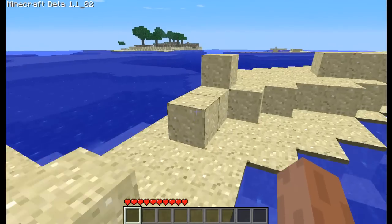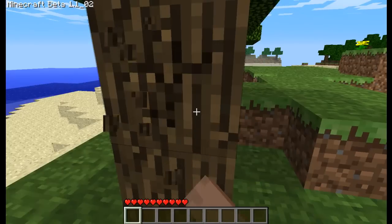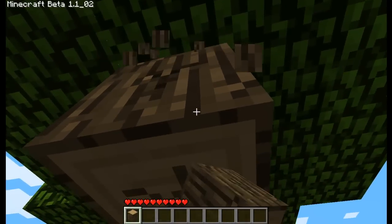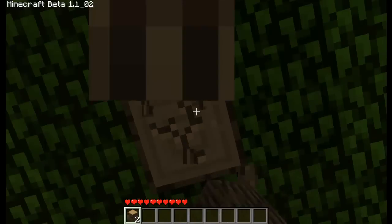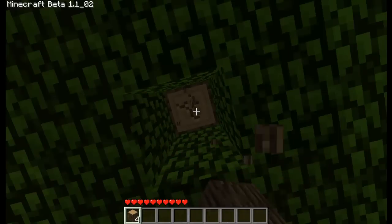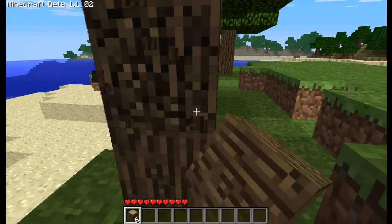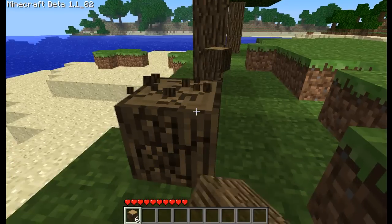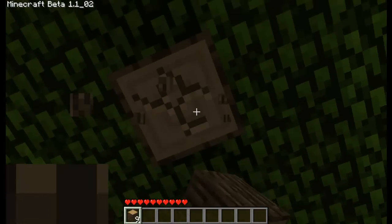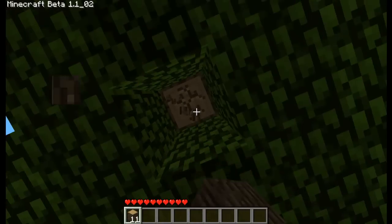If you guys get Minecraft, which I recommend because it's really fun, basically the first thing you need to do is get wood, and your objective for the first day is to make a shelter that you can use to survive in, because zombies come to eat your soul at night, and that's not a good feeling. First thing you need to do is establish a base somewhat close to your spawn point, because you want to be able to respawn there and get to your house after you make it. Because if you die, you're going to lose all your weapons and everything. You can go pick them up later, but if it's nighttime, then you're pretty well screwed.